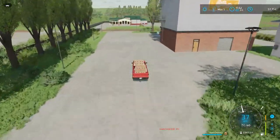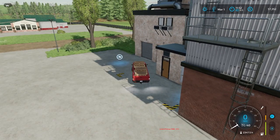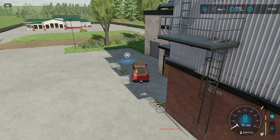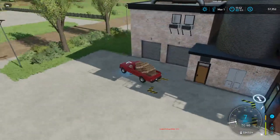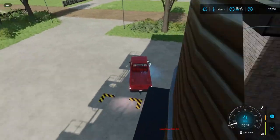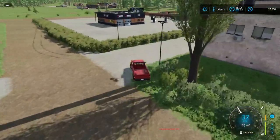Let's get these guys unloaded at the cereal factory. There we go — beautiful. The game didn't give us money on the spot, which is perfect — that means we got paid out and we're all good to go.